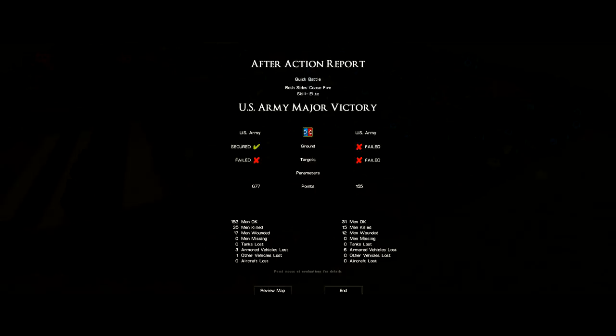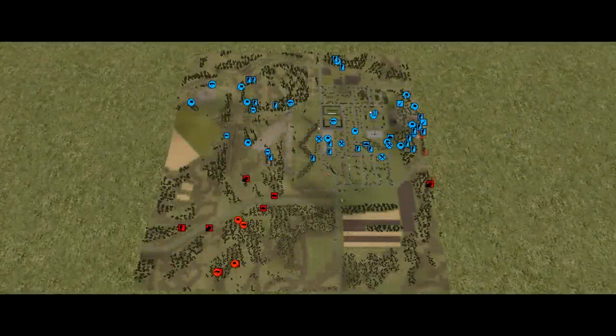Unsurprisingly, Chap has won this one with 677 points to my 155. I was never much focused on the objectives, because I was probably never going to take them until after I'd bled Chap's force down, but I've actually caused more casualties. Chap lost 35 dead and 17 wounded for a total of 52, while I've lost 15 and 12 respectively for a total of 27. This doesn't look so bad in raw numbers, but the percentages tell a very different story. I've lost 47% of my force compared to Chap who's lost about 34%. That's not even starting to consider the loss of combat power in Bradleys — I've lost 6 compared to his 3. Twice as many.